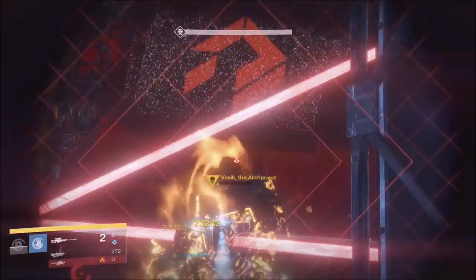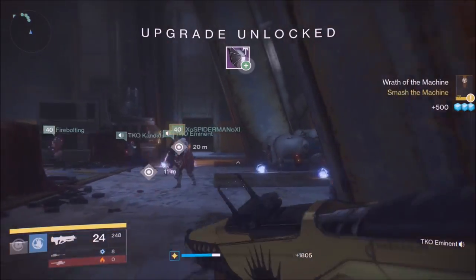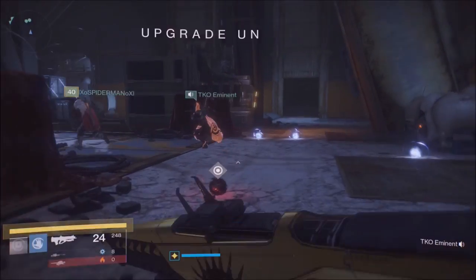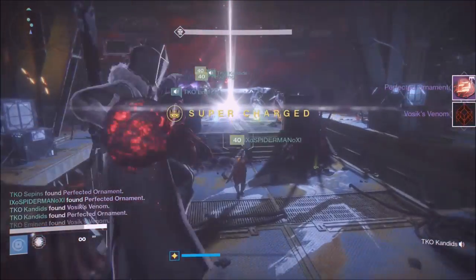You want to do it together as a team and stay positive. I would recommend running self-res on a warlock. Make sure you have those damage supers like tethers, weapons of light bubbles, and do not panic. Remember to take your time and just communicate — communication is absolute key.